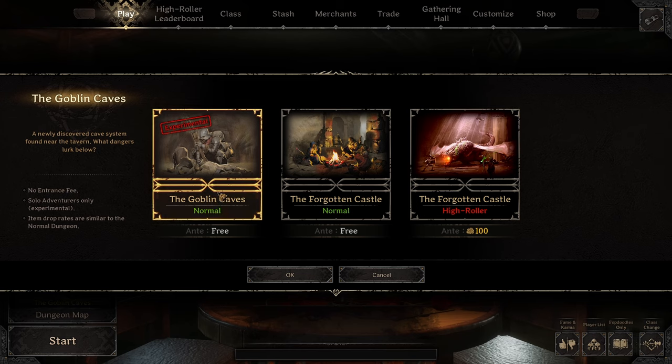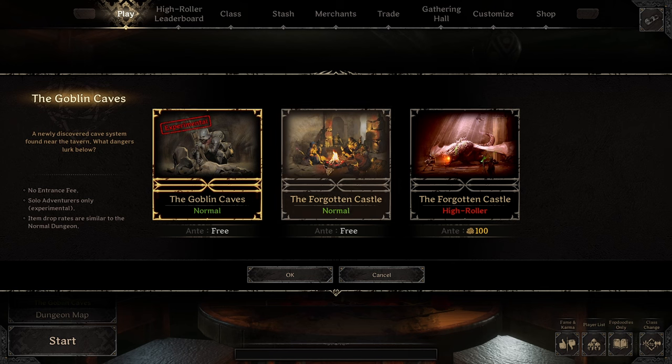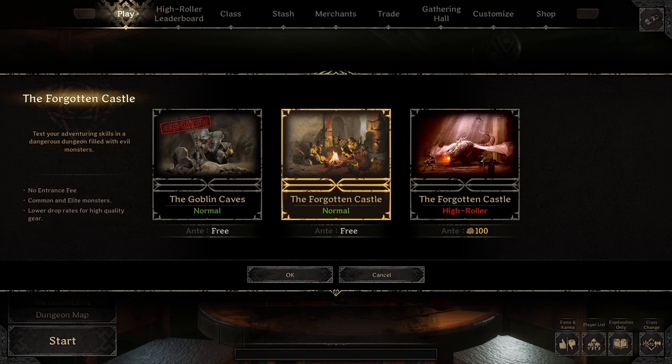You would think it's easier to escape as a solo in Goblin Caves where it's all solos, but from my experience that's actually only true in certain scenarios. How to extract is not necessarily a simple question because the answer is different depending on what you want. The easiest way to extract is to play as a solo, go to Forgotten Castle, and play like a rat and hide in the plague. But I know a lot of people don't want to play that way, so there's a lot of nuance here.